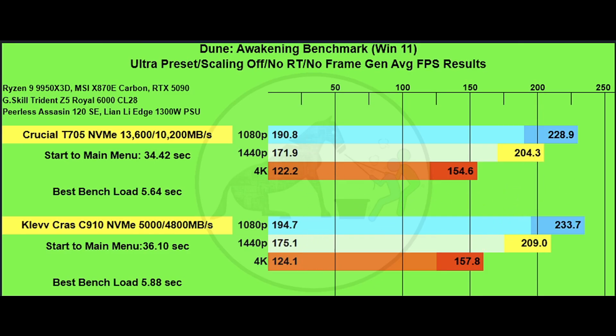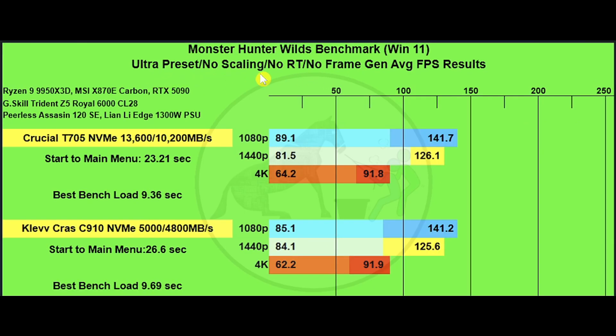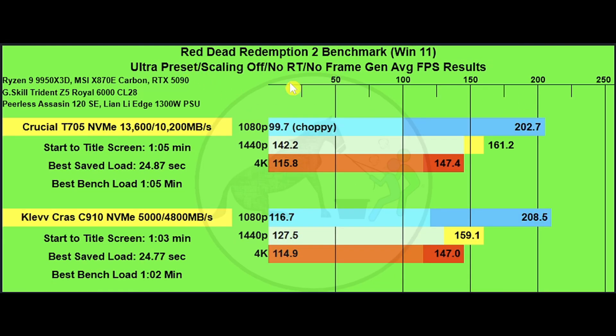Monster Hunter Wilds at ultra preset, no RT, no frame gen, using the benchmark tool. Start to main menu was 23.21 seconds for Crucial versus 26.6 seconds for Klevv. Best benchmark load time was 9.3 seconds for Crucial and 9.69 seconds for Klevv — slightly slower on the Klevv side. For FPS, we're still in run variance territory. Interestingly, sometimes the Klevv drive affords slightly more FPS, but this time it's the Crucial drive edging out the Klevv, except on the one percent low at 1440p.